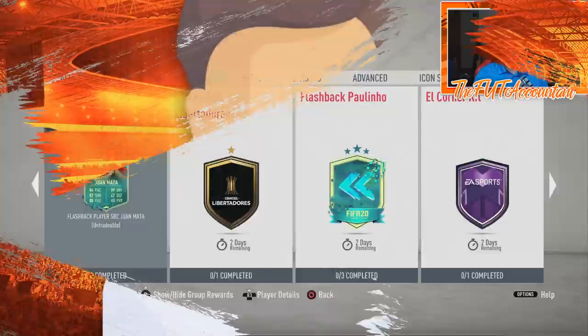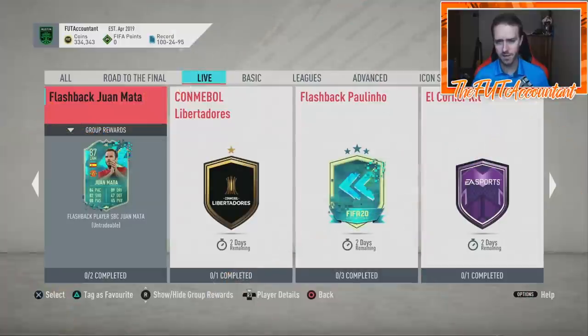So right now these 83s are like 2.2, 2.3 thousand coins — 2.8K for most of them to link with good chemistry. So why is this smart? That's what I want to talk about — why does EA want these cards to be inflated specifically at this time of year?